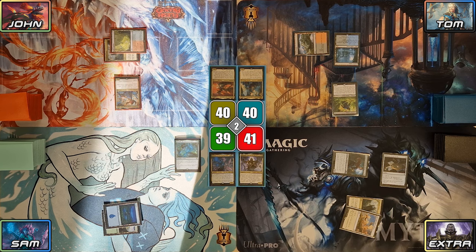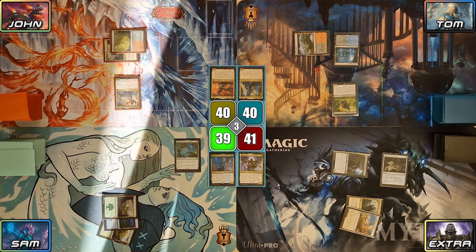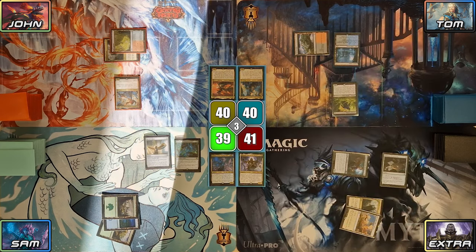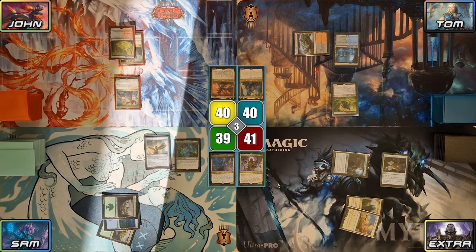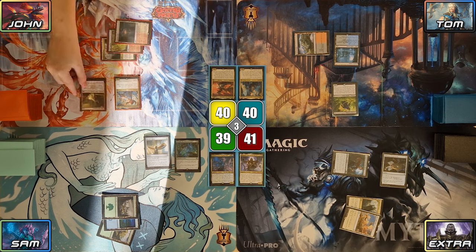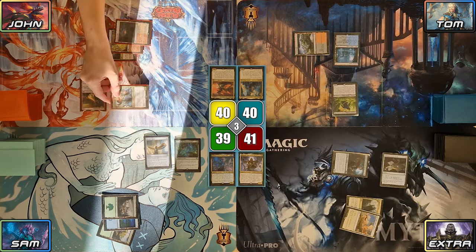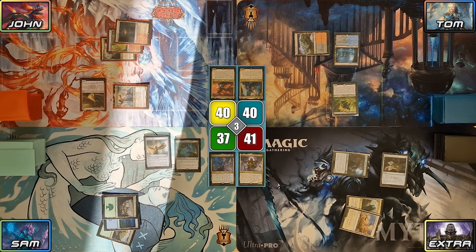Extra then passes back to Sam. Sam plays a Forest and casts Harold's Horn, naming Merfolk as it enters. He passes to John. John plays a Sundown Pass, then casts Witty Roastmaster. He attacks Sam with Pia, then passes the turn.